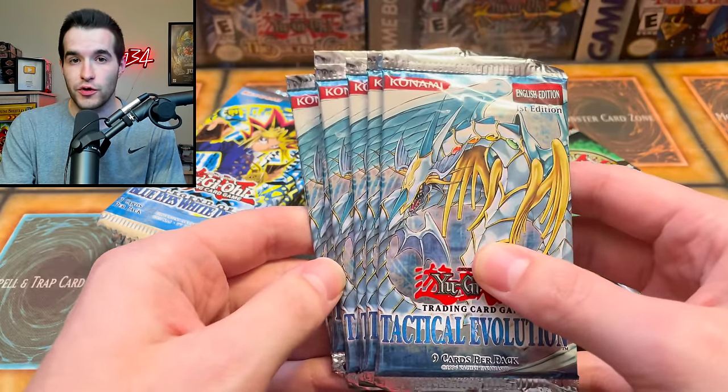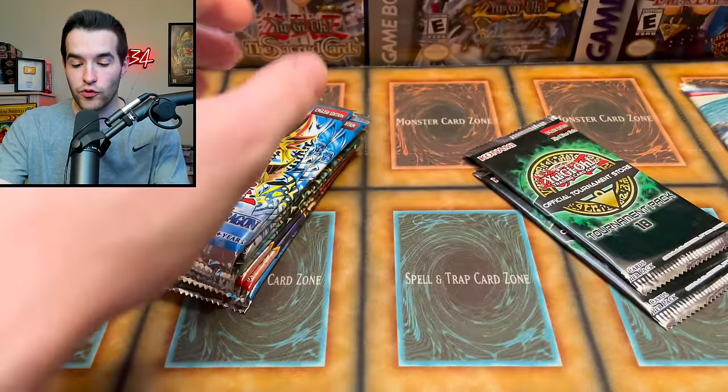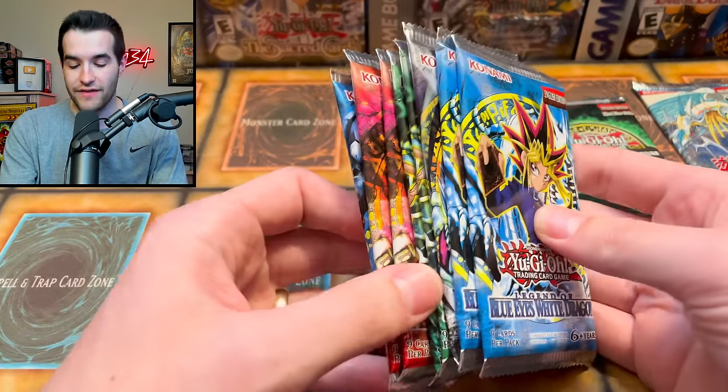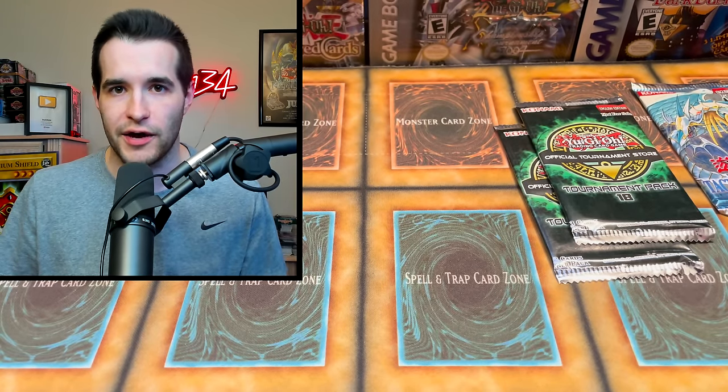These six packs are for two different viewers: we have five for EX Gamer and one for Jerry A, so this is going to be pretty fun. I also threw in two OTS Tournament 18 on their side, because we have eight Legacy packs, so it's eight versus eight. We will see who wins the battle.